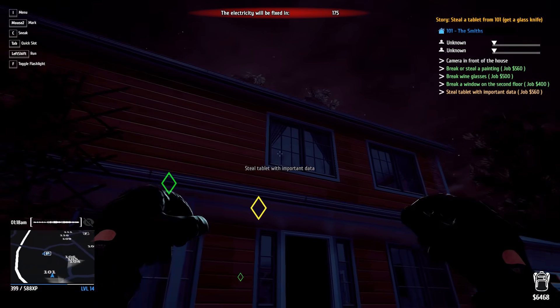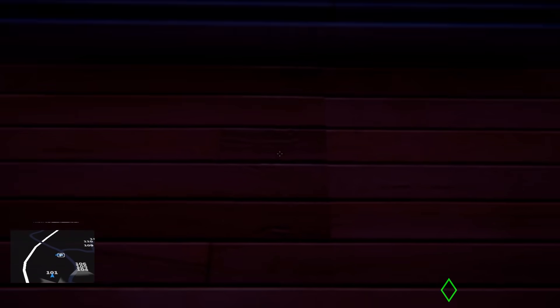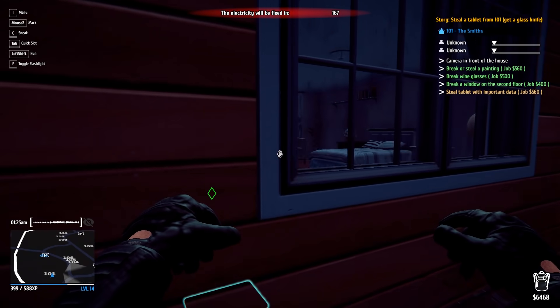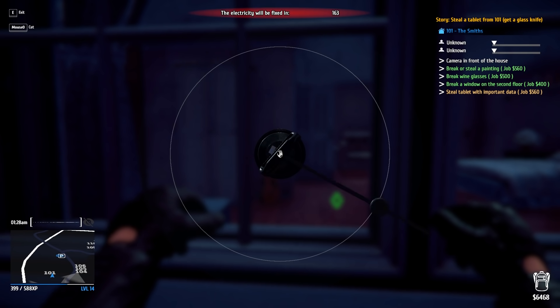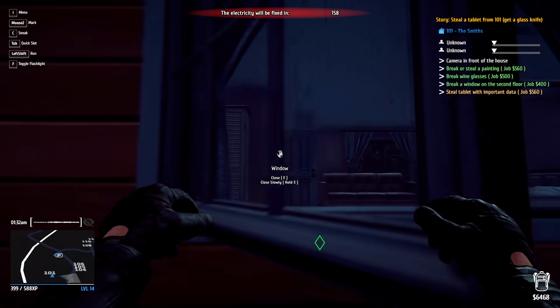Someone just pulled a U-turn and tried to catch me. Okay, best course of action — second floor top window, that's what it's going to be. I've never robbed this house before. No one's in there — cut it, cut it, there it goes. I got in!